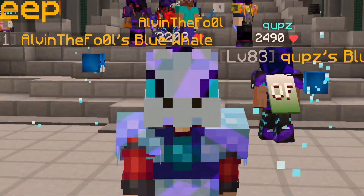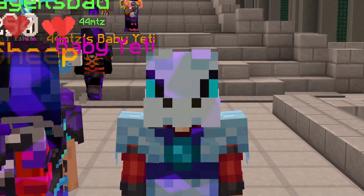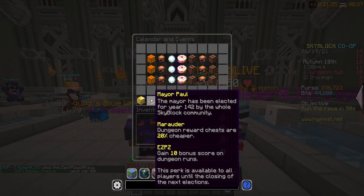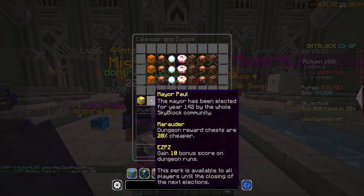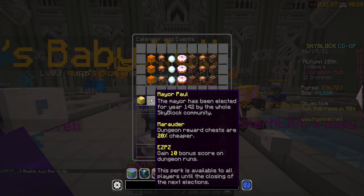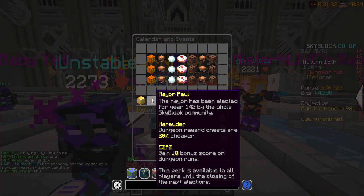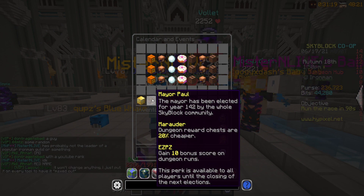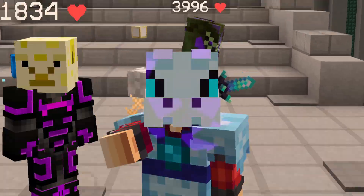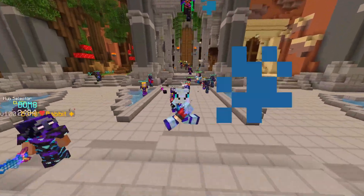You might be wondering why there's dungeons on and off here on the Iron Man profile - it's usually because I'm waiting for certain things to fall in line. First and foremost, it is the mayor. Mayor Paul is currently elected: dungeon reward chests are 20% cheaper and you gain 10 bonus score on dungeon runs - this is actually huge. So 20% cheaper dungeon chests is an Iron Man's dream. All the Iron Man players start playing dungeons during Mayor Paul. An extra 10 score basically means you can skip trap room or nearly every single secret in some of these lower floors.